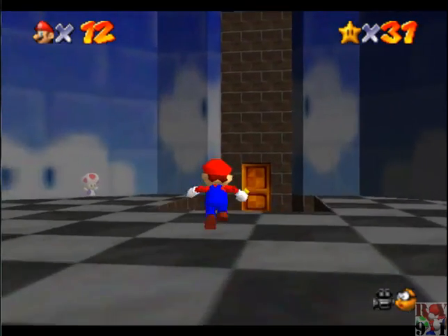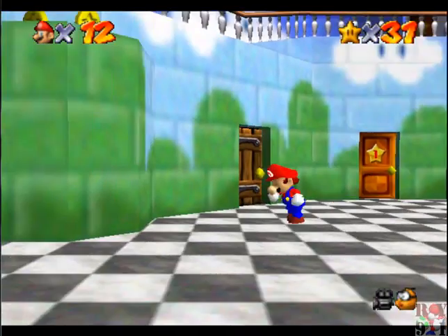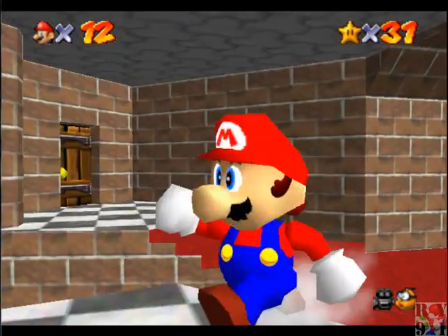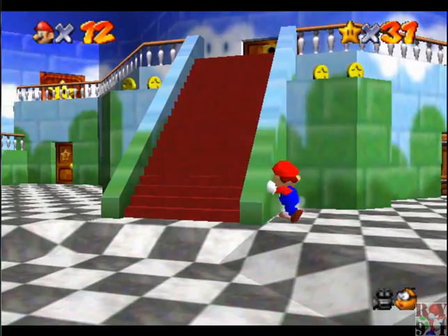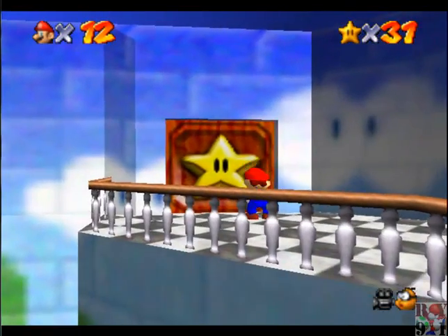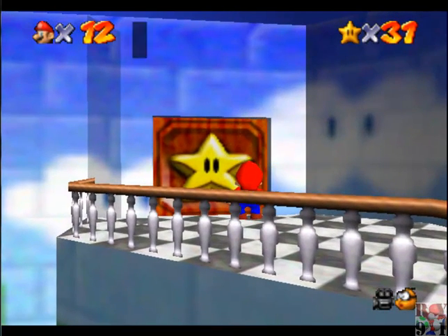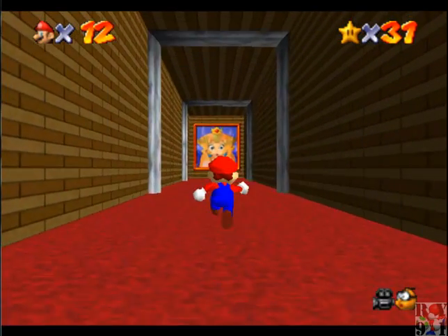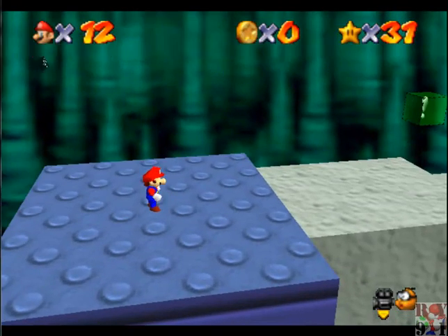Okay, so now we can actually go fight the first Bowser, but I'm going to do a couple secret stars just so I don't forget. Wait, I can't yet - I just remembered that. I can't actually do that yet, because I have to beat Bowser first. So I guess we could go ahead and do that. You only need eight stars to actually do this, so I have 31 - I'm way past the quota. We can actually go to the star door that's downstairs, but we don't have the key yet. Here's Bowser's first level.